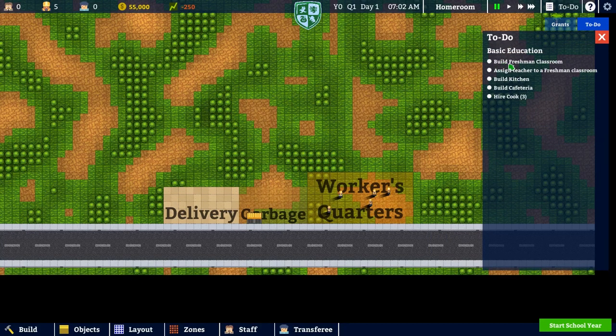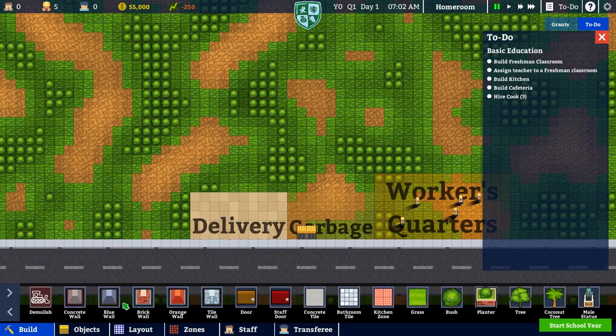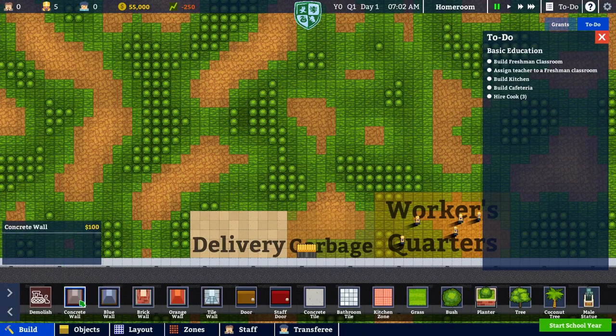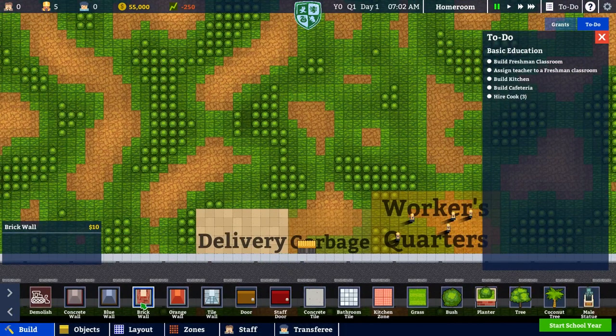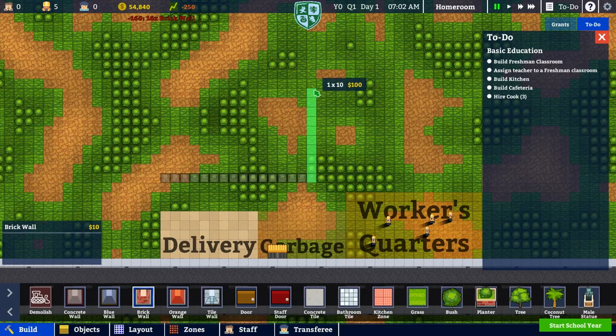Let's get a couple things up. I want a wall. A concrete wall has no descriptors but is a hundred dollars more than this. I'm not entirely sure what that means — I don't really want to try it out. We got the brick wall. All these other ones are like 10 bucks a square. I think I'm just going to do a brick wall for our initial setup. I'm going to go out and do 16 by 16.